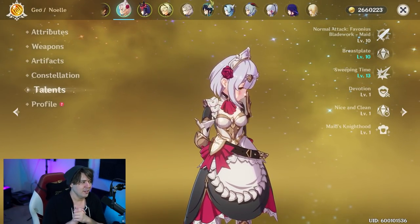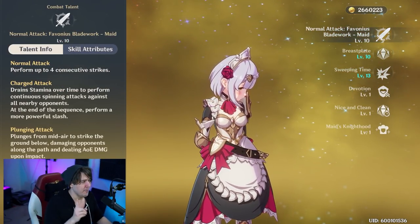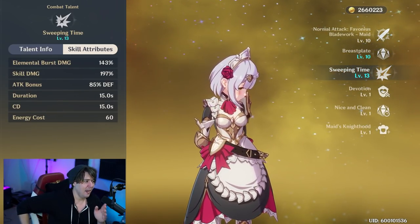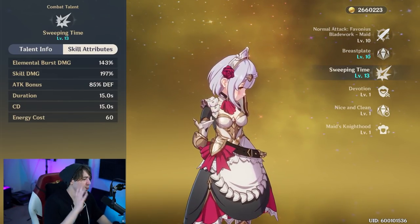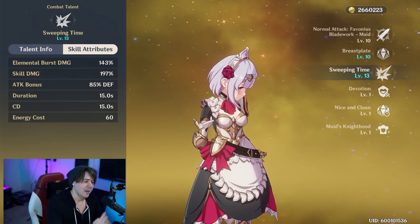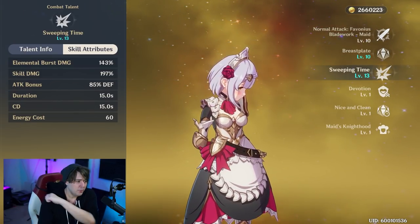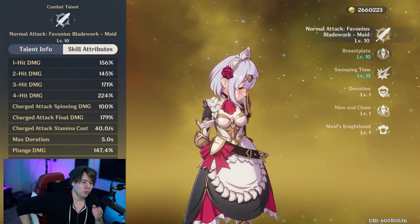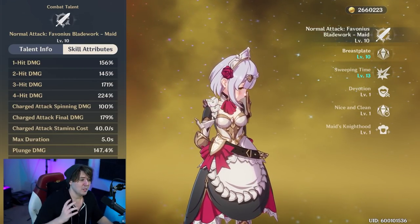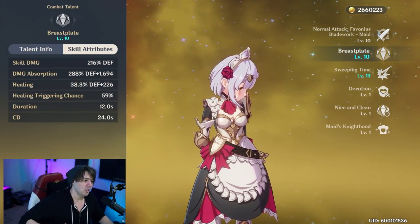For ability talents, you need to level them all. The most important combination is Sweeping Time together with Normal Attack. A lot of people get this mixed up — they think Sweeping Time is the damage multiplier for all attacks after using your burst. That is not true. When you activate Sweeping Time, the first two hits that automatically pop and swing are Sweeping Time damage. Everything else afterwards when you're spinning and normal attacking comes from the Normal Attack talent. You need to level both to maximize damage — that's the mistake causing small numbers.